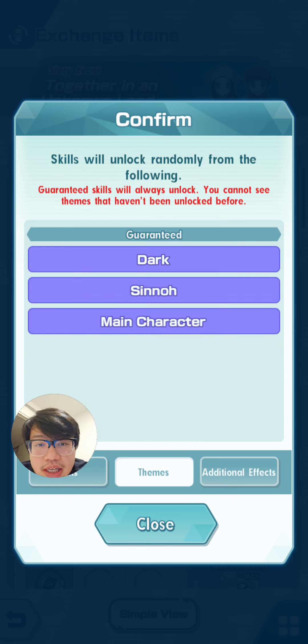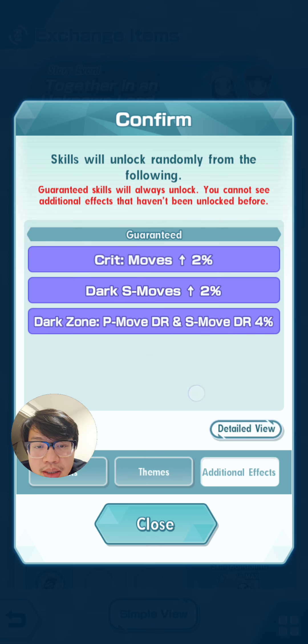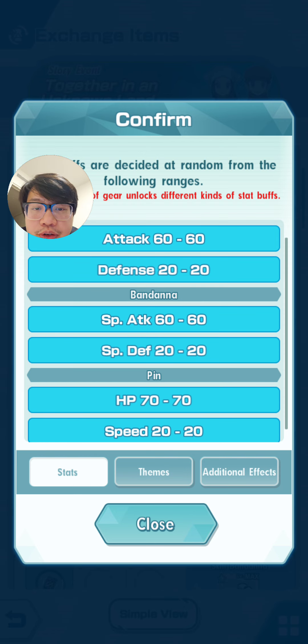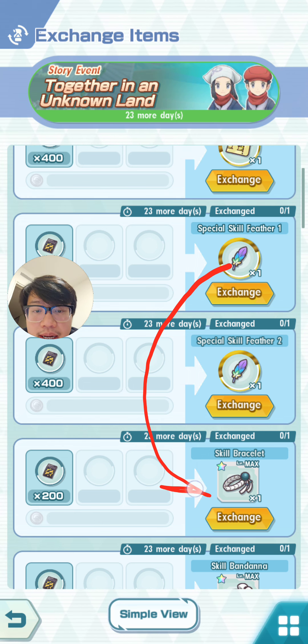If we look at the special skill feather, you'll see that the themes are matched to the current spotlight unit. The current one is Akari and Samurott, which is a dark Sinnoh main character themed unit. The additional effects are tailored to that unit — you get crit moves, dark sync moves powered up, dark zone moves powered up, and on top of that you'll also get some base stat improvement. You can't actually equip the feather directly — what the feather does is apply certain stats to one of your gears.